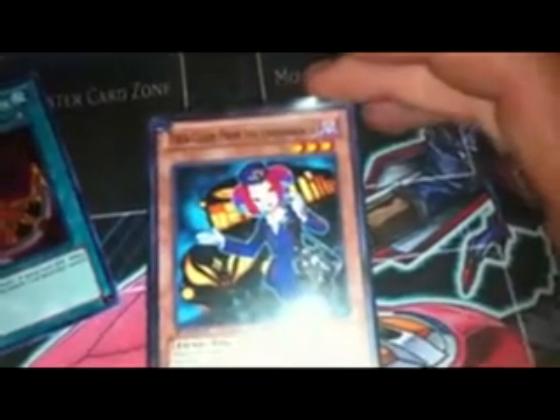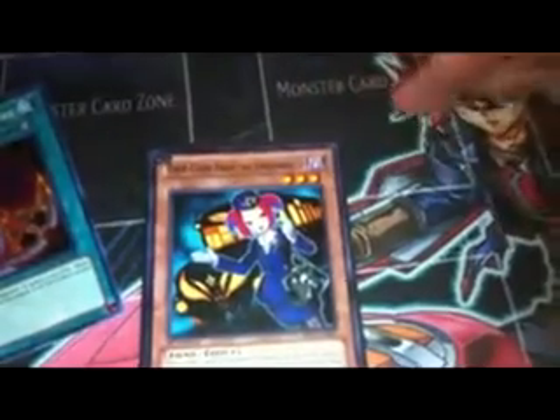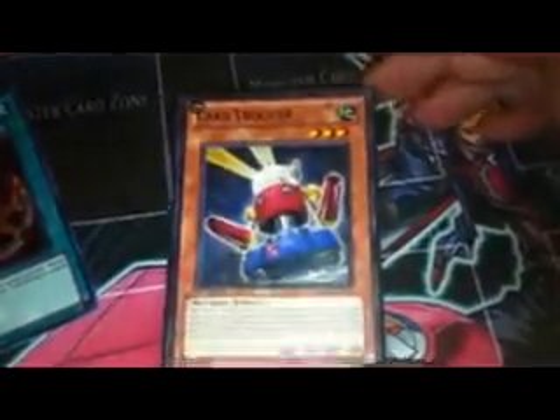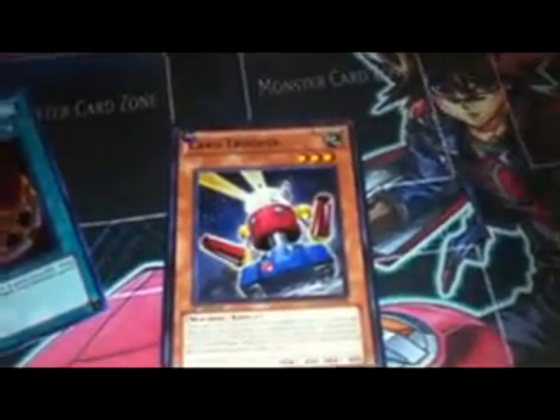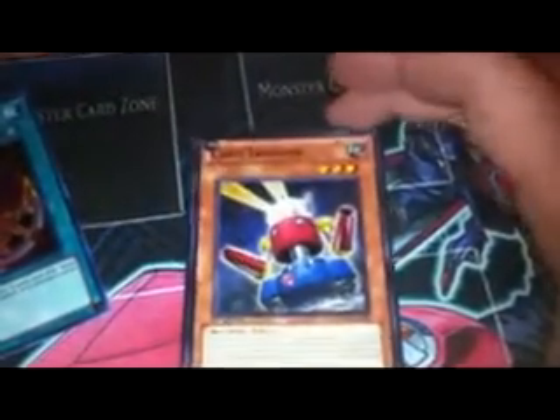On to monsters that are really good to use with Inzektors. Tour Guide from the Underworld is awesome — you can search out your Sangan, which will then search out pretty much anything in the deck, or you can use Tour Guide to search for other Tour Guides or even a Tour Bus, and make really easy Rank 3s. Your extra deck will be full of Rank 3s. Another level 3 that's really useful is Card Trooper. Card Trooper lets you mill cards so you can get your Hornets and Ladybugs in the graveyard faster.